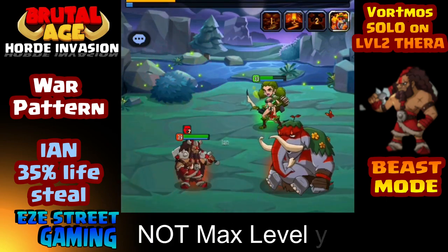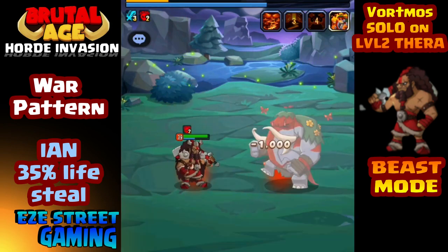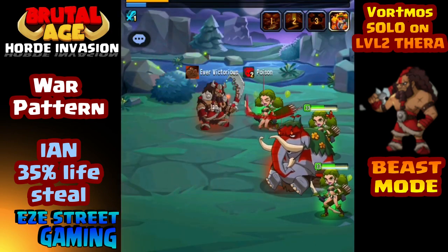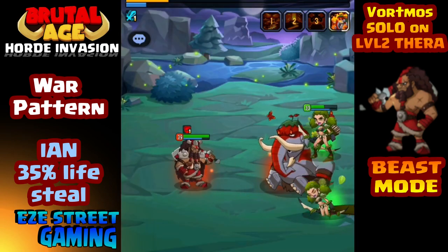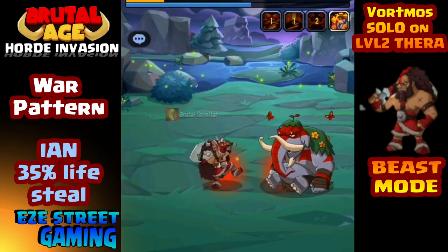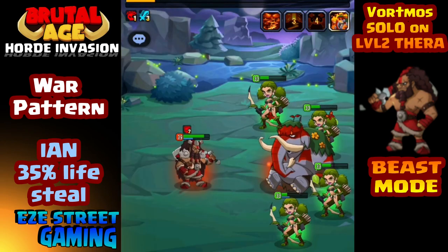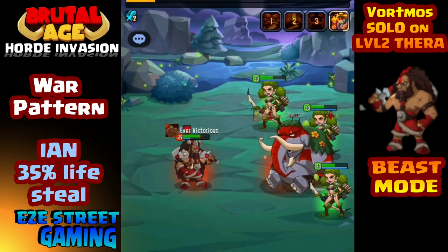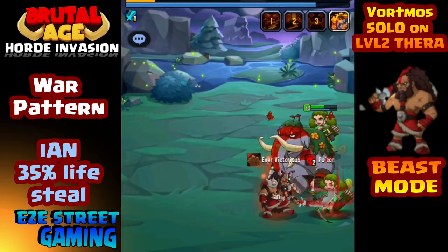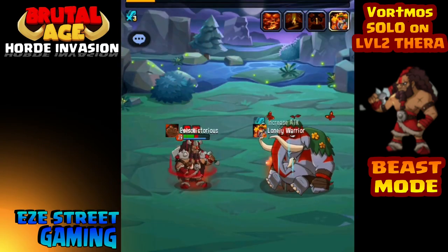In case you don't know, the war pattern that Bortmos uses is called Ian. The Ian War Pattern is a 35% lifesteal — every time the Red Nomad strikes anybody, he gets 35% of the damage he does back as health. So if he attacks Thera and does 10,000 damage, he gets 3,300 health points back. Basically, the archer girls and marksmen are actually assets to the Red Nomad, because when they come on, if his health is low, he strikes them a few times, gets his health back up to full, then hits Thera — it's just a constant cycle. I don't think he could do it without the archer girls.